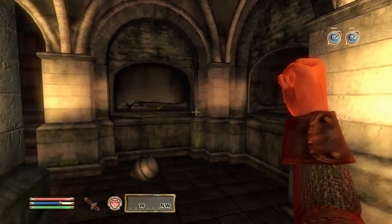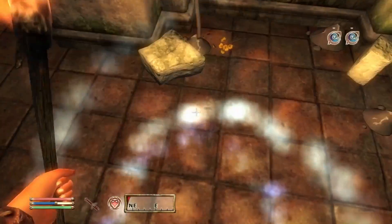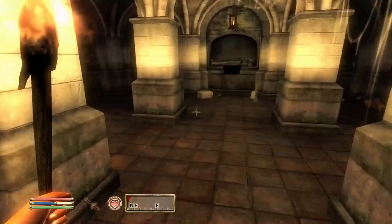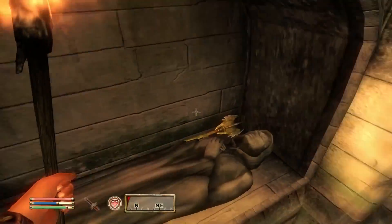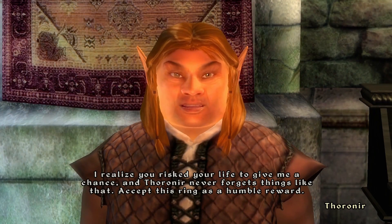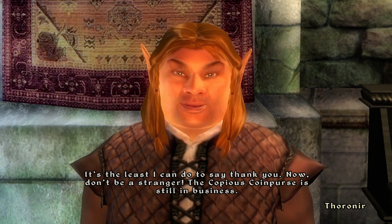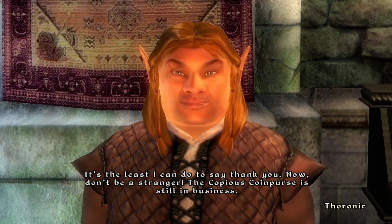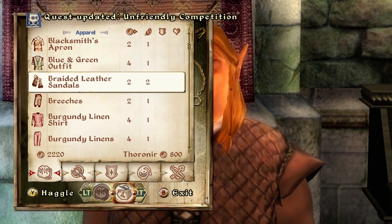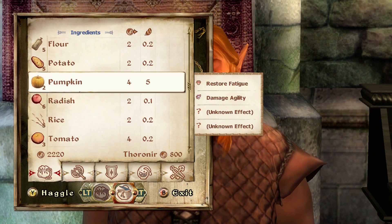A little secret tip: if you're in the middle of the room and go to the left side and jump up, there's actually a mace hidden behind the wall. Oh, I forgot he also gives you a ring. Thornier's selection is literally from all the dead people — he lied to me.